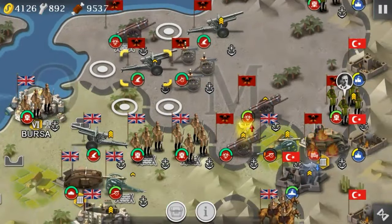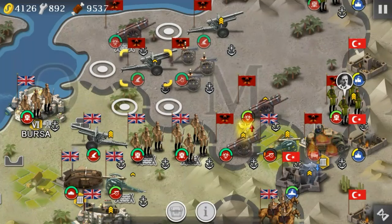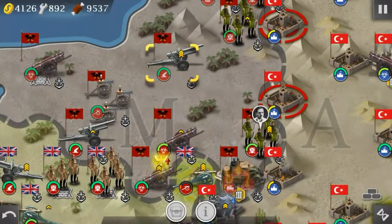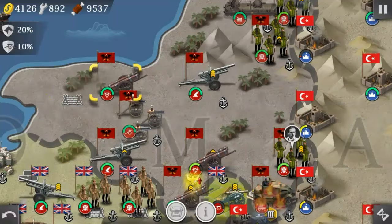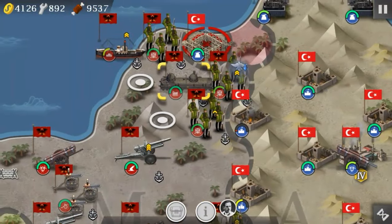For this mod, he also added skins from World Conqueror 3 to better fit the time period. Over here, the mortars are replaced with Field Artillery, and Field Artillery has a lot more range — like it actually did historically. And as you can see here, there's a freaking train.